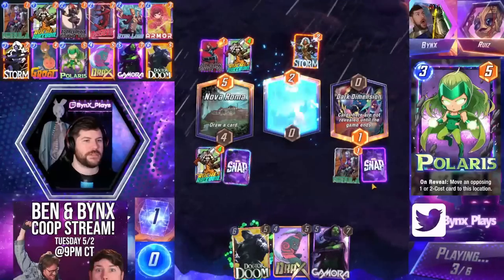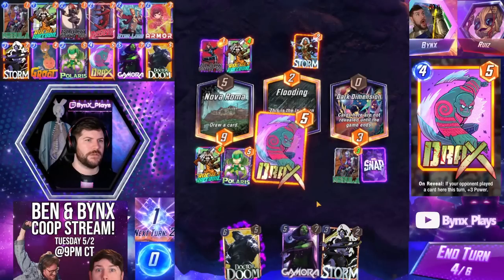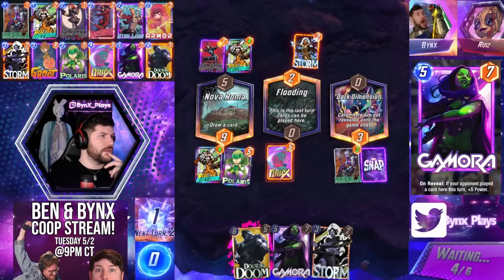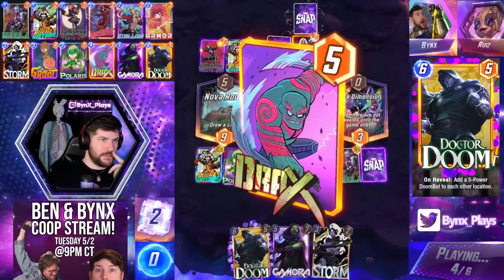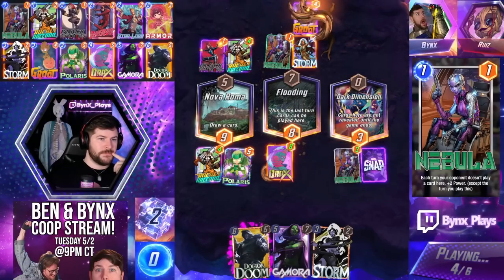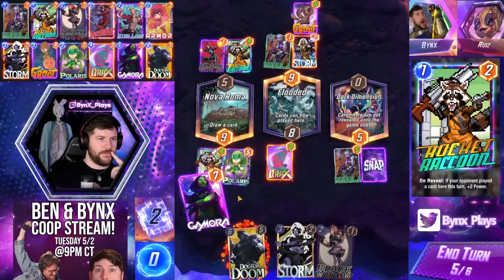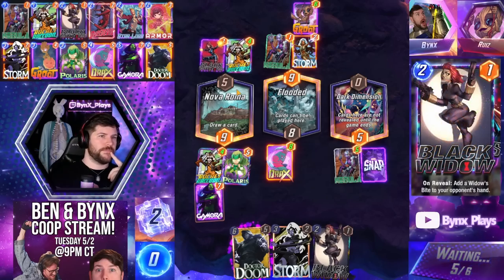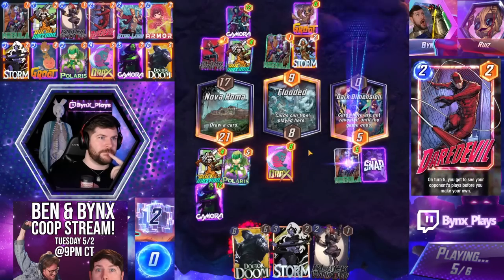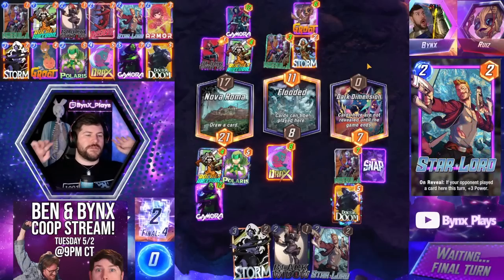We have Drax on the Storm lane. They might also have Drax, but we have the Doctor Doom follow-up. I'm actually feeling really good. We're going to snap on him. The Drax is pretty nuts. There are weird interactions with flip cards. We're going to be tied here unless they also run Doom, which they might. Storm in the Nebula lane is crack, though. I guess we'll just have to see if they're running Doom in their version. If they're not running Doom, we should be fine.